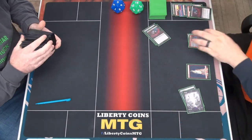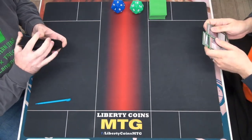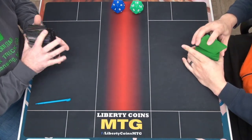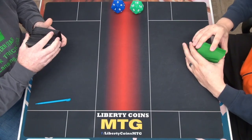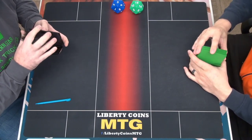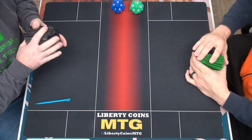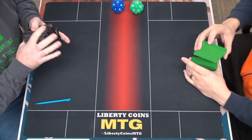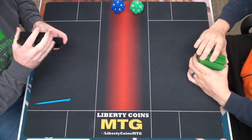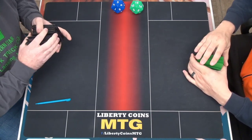My deck runs on either Claim the Firstborn or Price of Loyalty. I want to claim the firstborn, and you went big, so I swapped out for Price of Loyalty, which really slows me down. But if I take a Goldspan from you with Price of Loyalty and it sticks back at you in the air, I'm always sacking it out before I get it back. Makes sense. I'll be on the play.